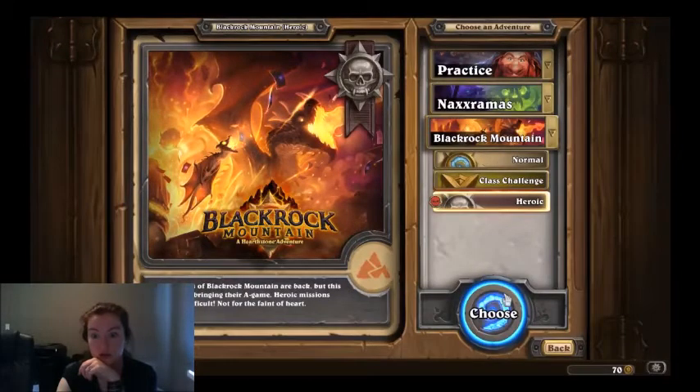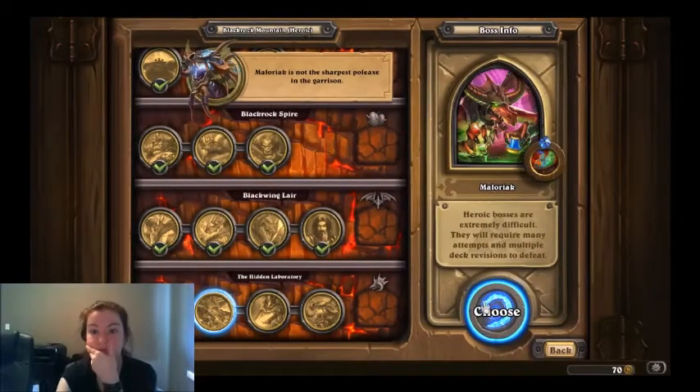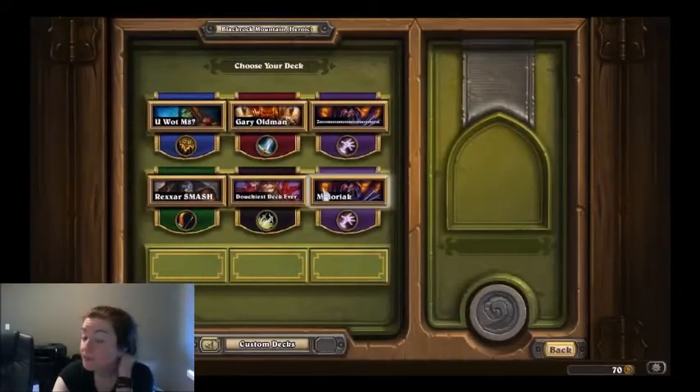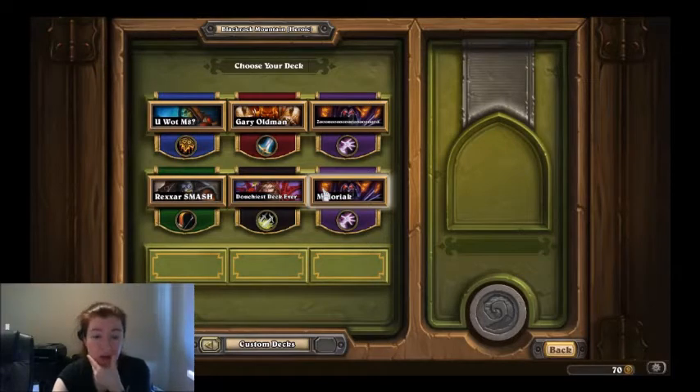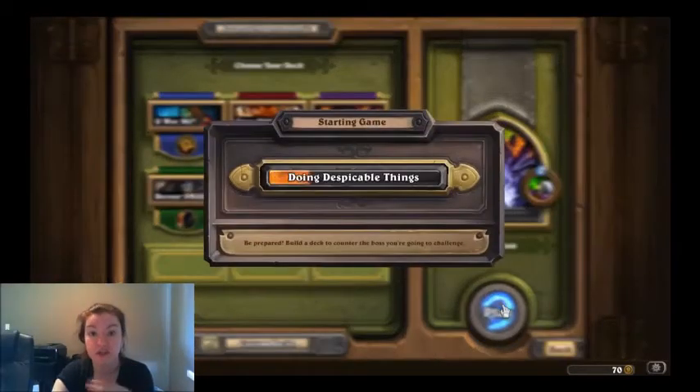Our next objective is Loryak — I don't even know how they say it. We're going to be doing a Demon Lock deck. This Demon Lock deck does have the two Warlock Legendaries, so if you don't have them, there are alternative decks. I found this to be the easiest. I haven't beaten them yet, but it looks to be the easiest and I had all the cards for it. Basically, the strategy is to keep his board clear and play everything to the face.